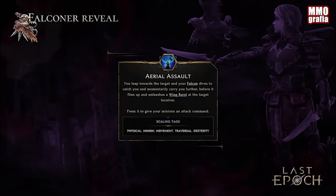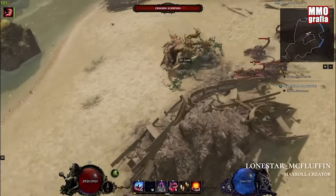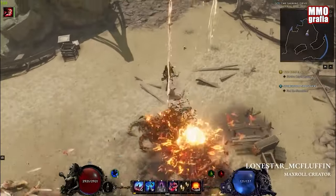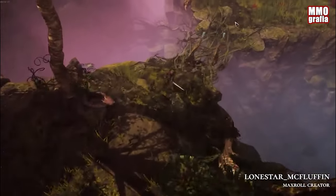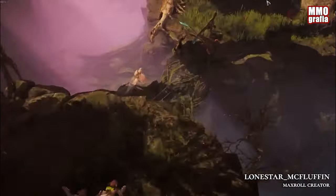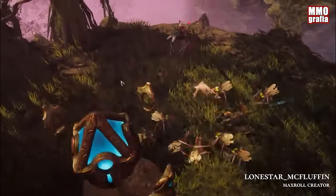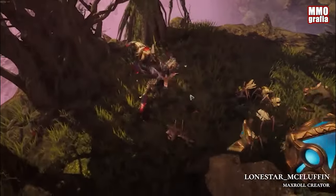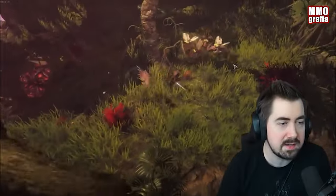Next we have Aerial Assault, which launches us forward with the help of the Falcon and unleashes the sub-skill Wing Burst. While this is potentially a typical movement skill, Wing Burst can be further modified through the skill tree to release Umbral Blades, one of Rogue's powerful skills. We can customize Umbral Blades according to our preference. This skill seems to have the potential to be the best for fast echoes farming, as we remain in constant movement while killing everything in our path.